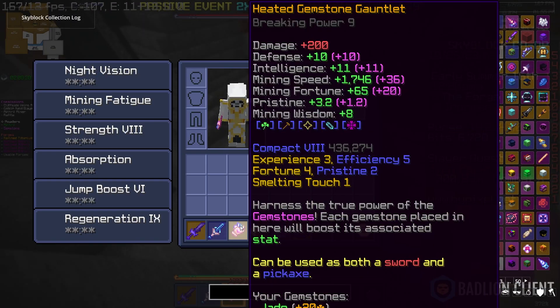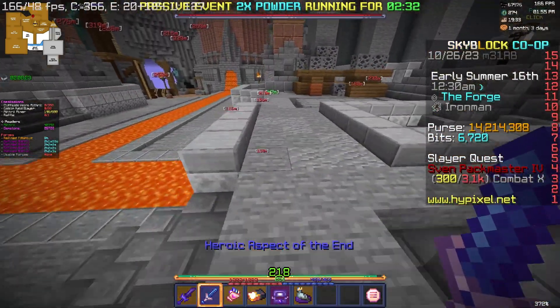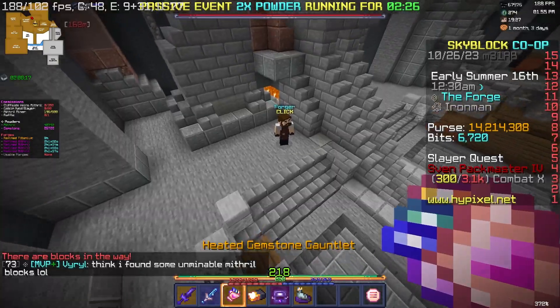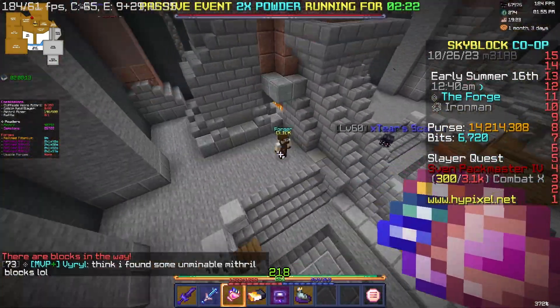I want to get to 4 million of each powder and start actually mining for money, but finishing the Devon armor comes first. I'm not necessarily sure I want to max out the gauntlet because all I'd be doing is getting the pristine a little higher. If I'm getting a 455, 555, or 655 I can put gemstone slots on that and I'd rather use that over a gauntlet — so I might not invest too much into my gemstone gauntlet. My co-op is going to use it so they'll get to have it regardless.